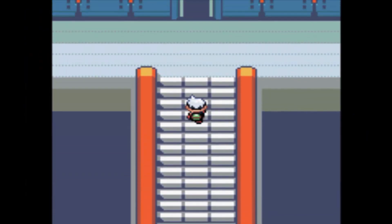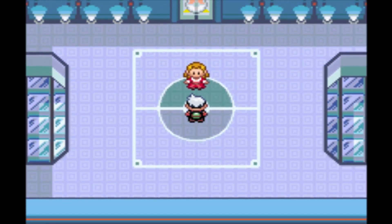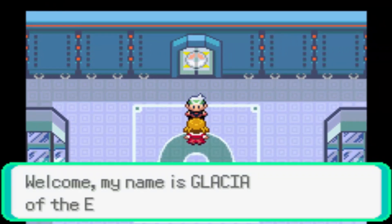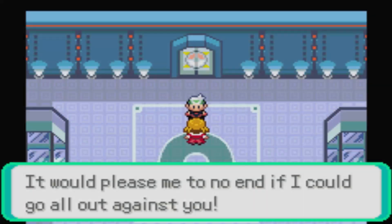Hey YouTube, it's DegoTrading here. Last episode we actually beat Phoebe. Today we're going to be heading on into the next Elite Four member — Glacia is her name. She's the third Elite Four member and she specializes in Ice types. So let's get right into it.